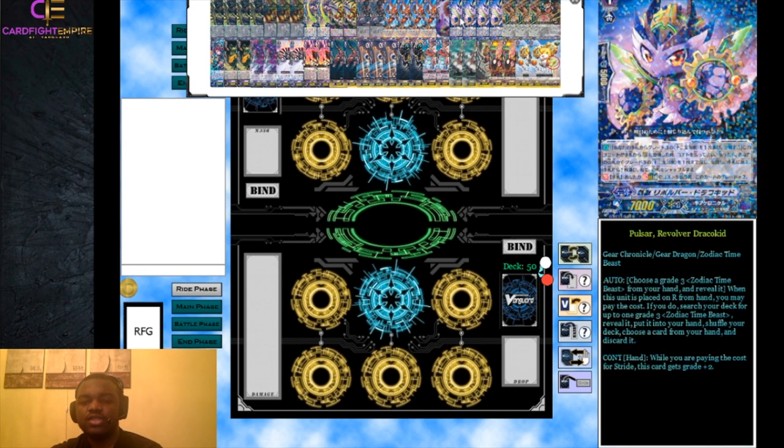Moving into grade ones, we have four of the new Zodiac Time Beast stride fodder. It's a Zodiac Time Beast itself and can search out another Zodiac Time Beast by revealing a grade three Zodiac Time Beast - though that first skill doesn't really help since you'd only reveal Drastic Colossus to search Drastic Colossus. Mainly when it's in your hand you discard it for stride, gaining plus two grades. You need to stride in this deck - it's all about striding, so we run four.